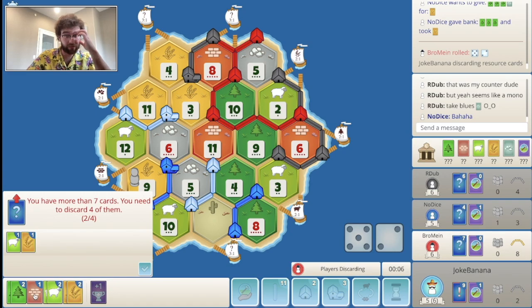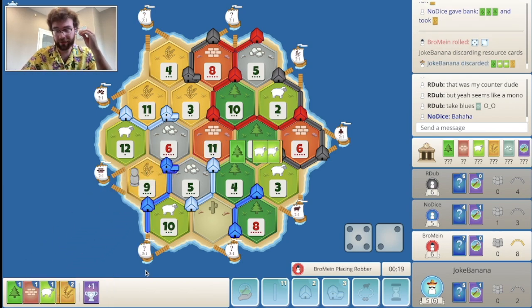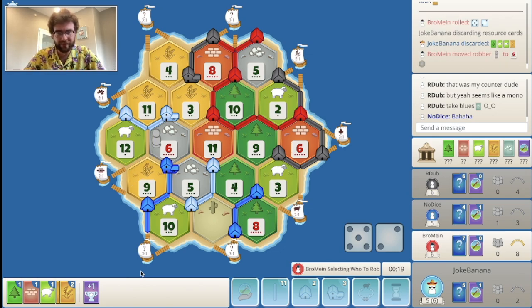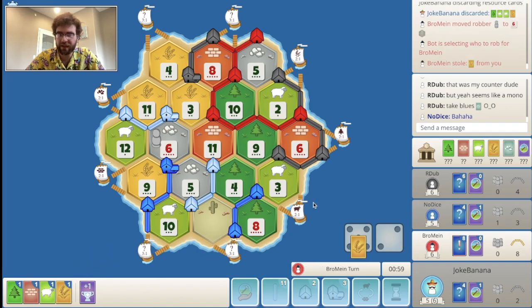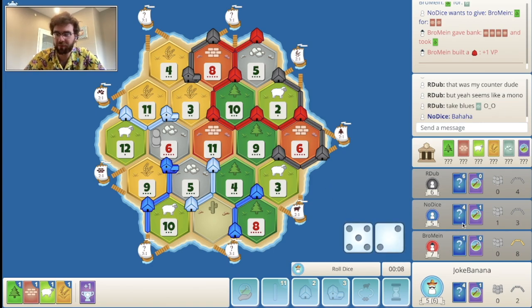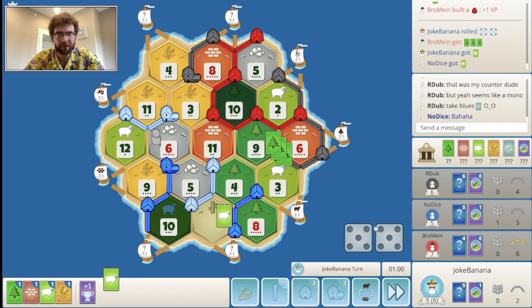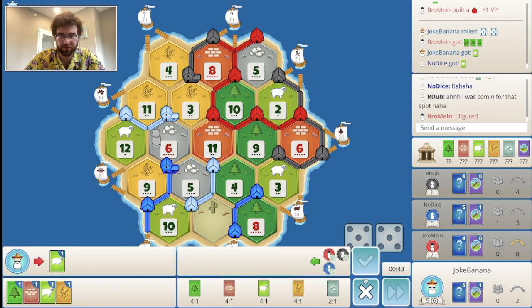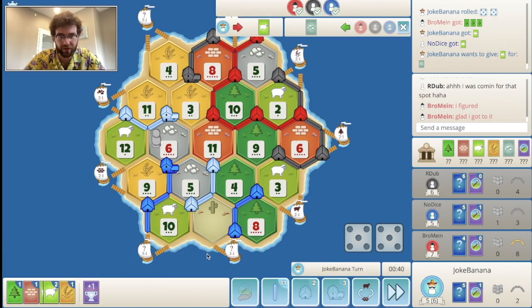We'll get rid of those two and these two and these two — keep the two wheat for a potential city. We got another 8 roll and we did get an 11 as well. Stealing from me really. Red gets the settlement — they are pretty far ahead but I still think blue is scarier. Still can't do anything. I think we build a road. Unfortunately I think we just have to build the road and pass.